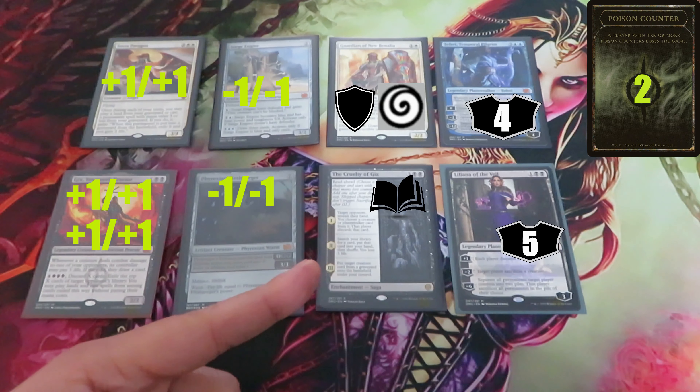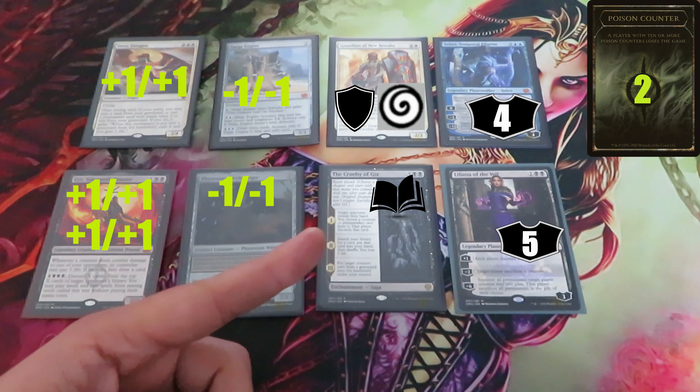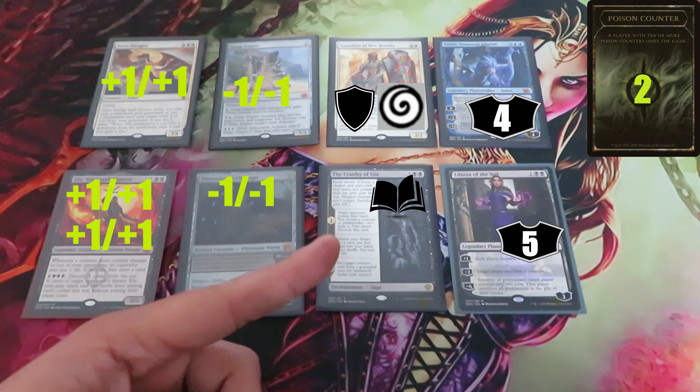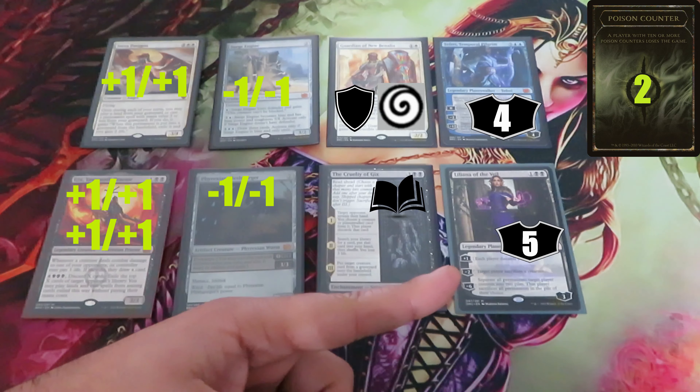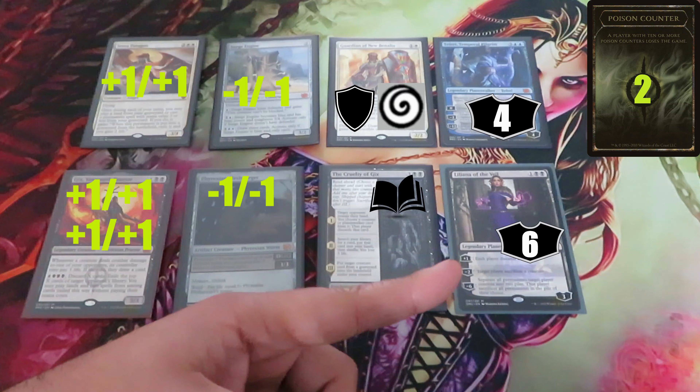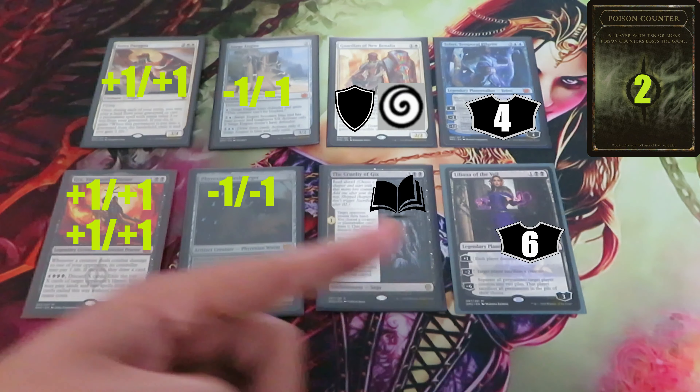Enchantment Sagas are tricky. Choosing an Enchantment Saga with proliferate means you're going to skip chapters. In my case, I don't want to skip a chapter, so I'm not going to choose it. I am going to choose my Liliana, so she will get an extra loyalty counter — now she's at six and I can use her ultimate.